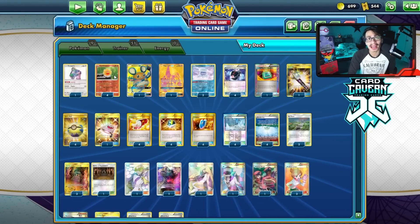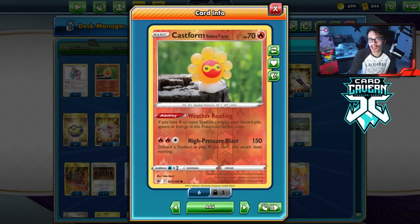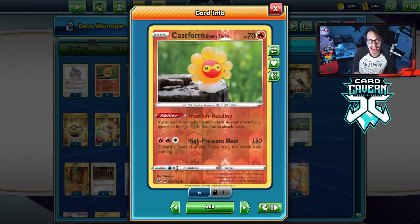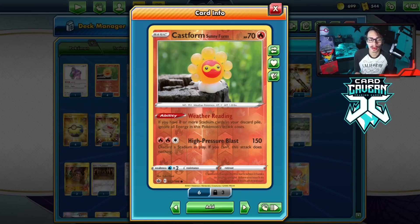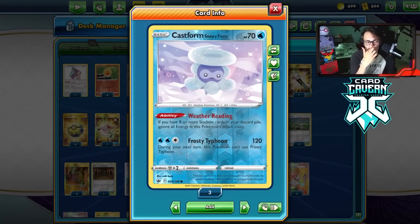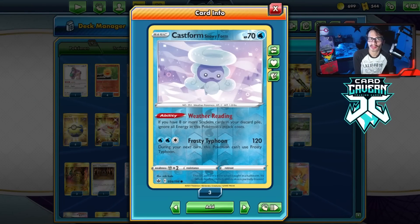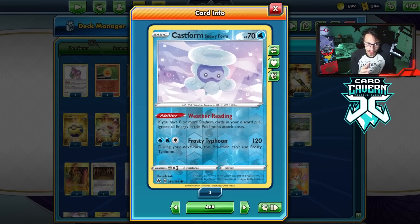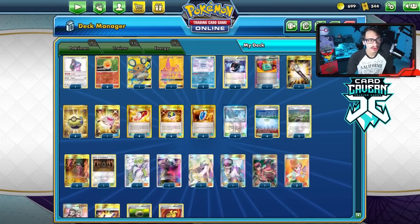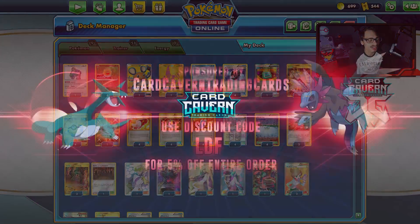Fire and water are not bad types - grass is still decent in Expanded, metal is still good, ADP is still a good Expanded deck. You still hit some pretty good matchups where High Pressure Blast will actually one-shot those Pokemon. Fire and Snowy Cast Form are both good because people are still playing Welder decks, Reshizard and stuff like that, so the type coverage is still solid.